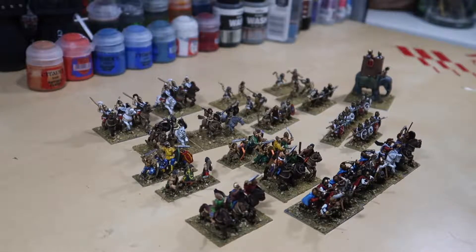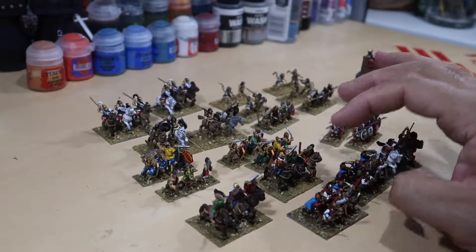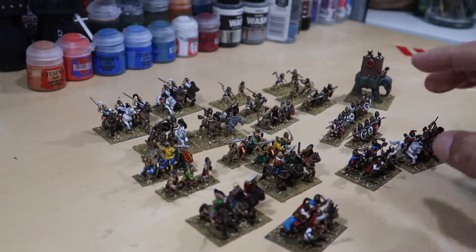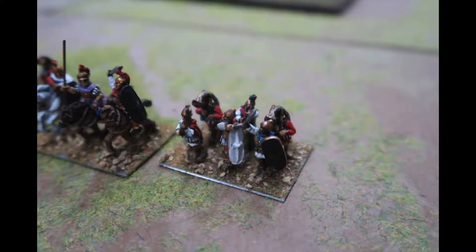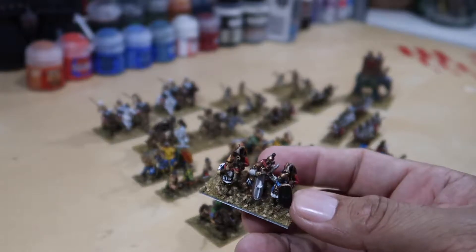I just wanted to show you everything here. You can go back to the picture and see everything that I have. My command stands — I have three command stands. One is based with cavalry. The other two are based walking, so I could use the commander-in-chief and then the other brigade commanders. They can take care of the rest of the army.